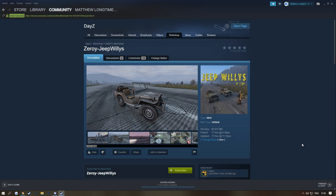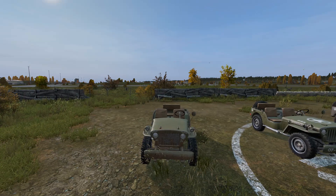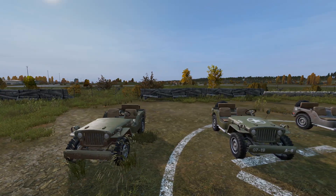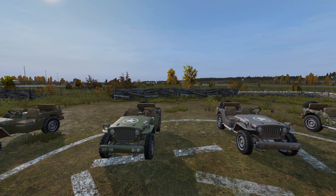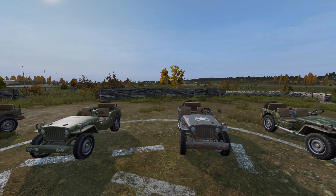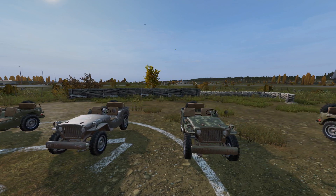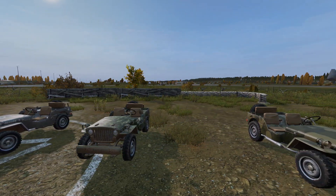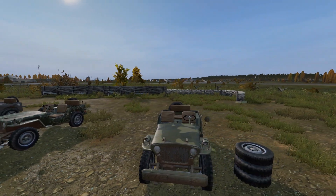So here we have the Jeeps. As you can see there are many variations - there's two green ones, one with like some symbol on it. There's also a grey one; it's apparently a dirty one, as you can see with the texture at the front it's a bit dirty. Then you've got one variation of a camo and another camo style vehicle.